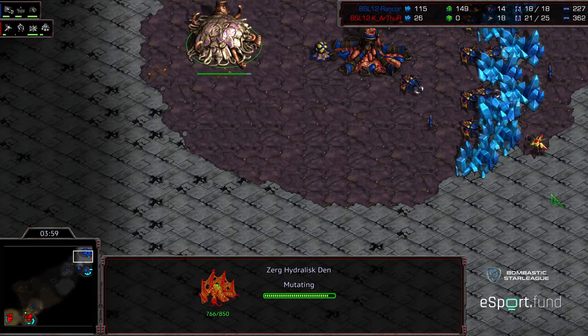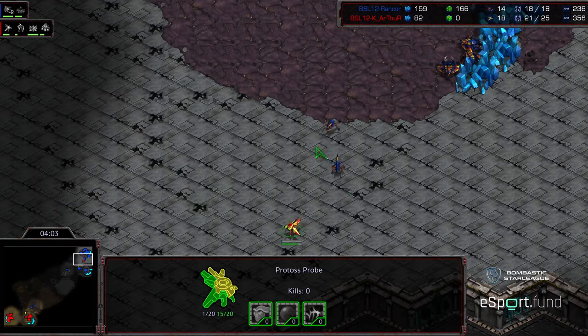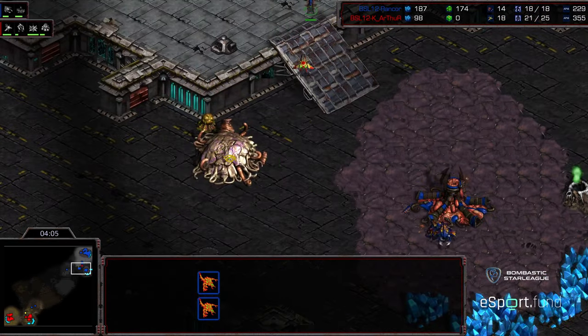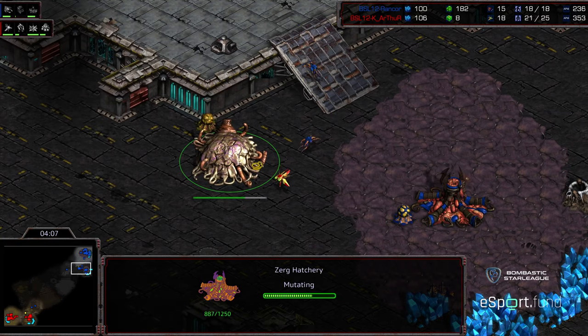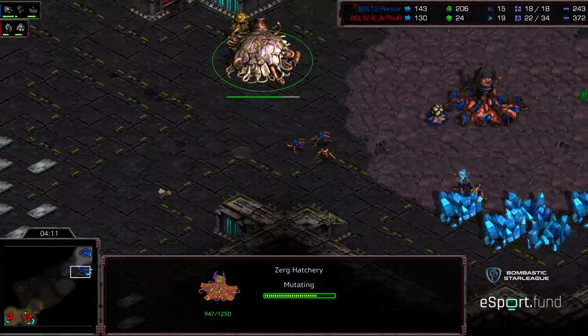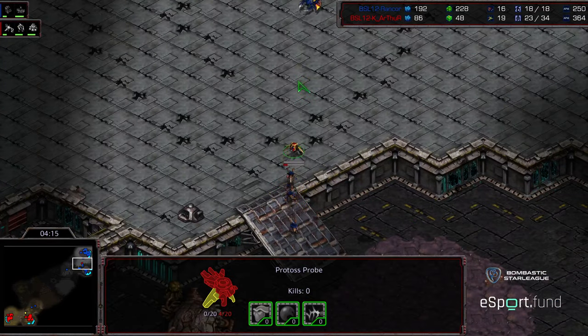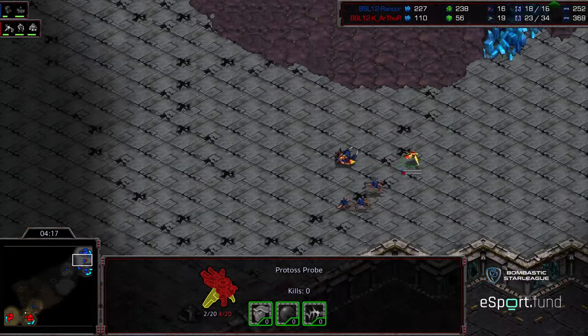The interesting thing with this build — the in-base three hatch Hydralisk — without that additional base, at least you're going against two bases worth of Hydralisk production rather than three. Because really it's that third base and getting those extra drones that makes that 9-7-3 build so powerful.